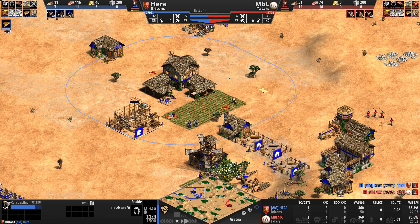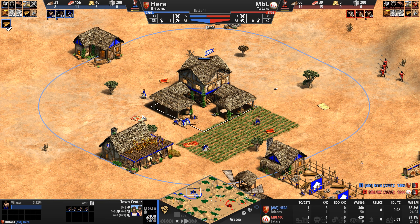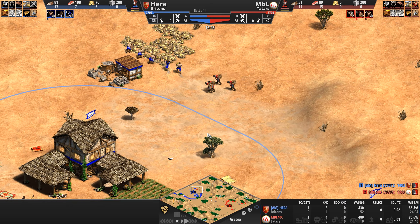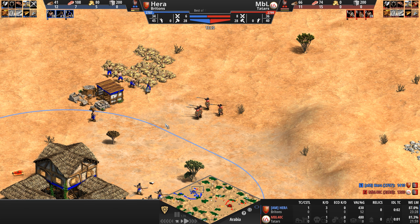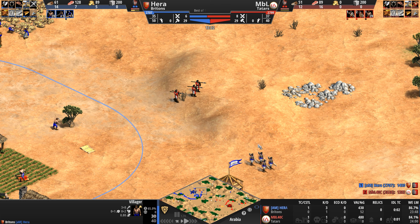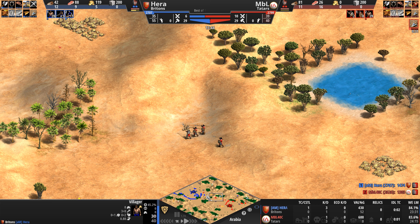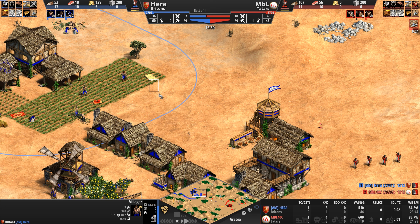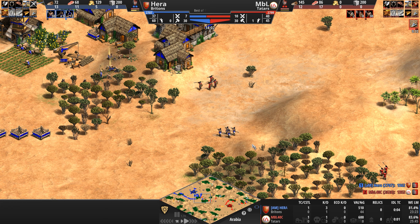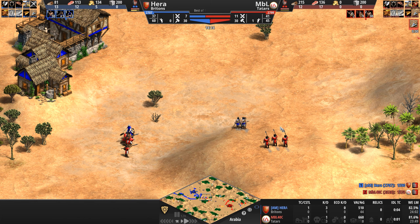An interesting stable placement for Hera, blocking the path for a farm. For those wondering, there are now five carpet maps — they used to come with only four until an April or May patch added an extra one. The more random and nonsensical something is, the more I love it. But speaking of random — there is nothing random about this archer sandwich that MBL tries to create.